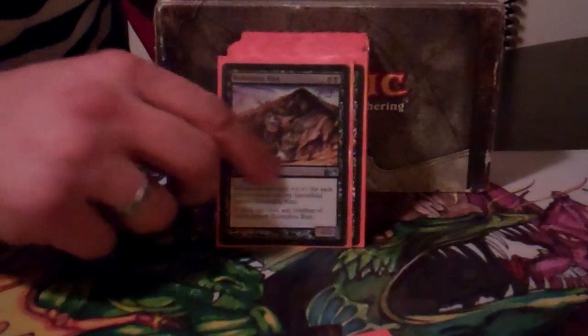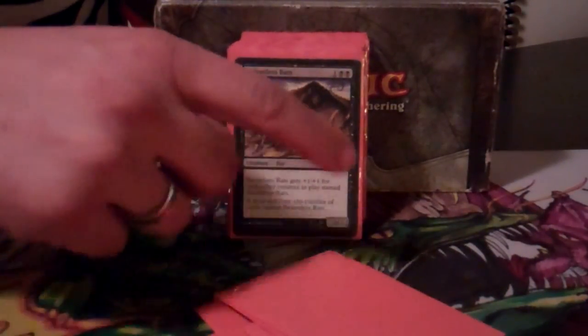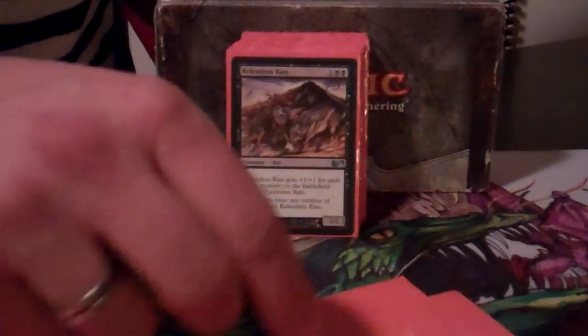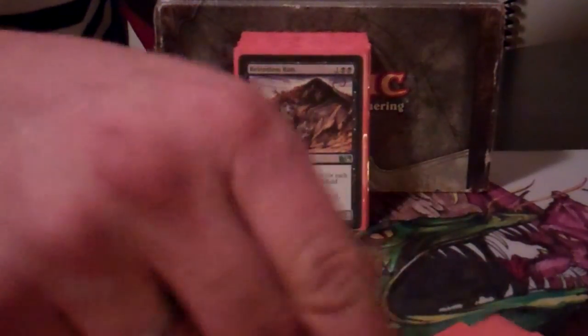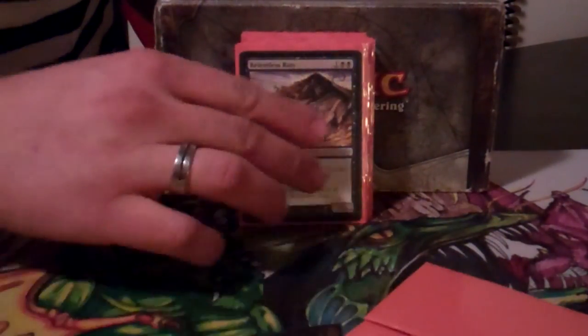Into the rats — there are 35 Relentless Rats. Playing a rat every turn starting turn three is a pretty fast clock. All you really need is about four rats out there and you're swinging for 20 damage. It's not a bad strategy at all. I normally play in more casual games, and sometimes there are leagues that don't allow tutoring — for those I can modify this deck pretty quick and get in there with a reliable deck that can surprise people. Plus it's fun just beating people with rats.